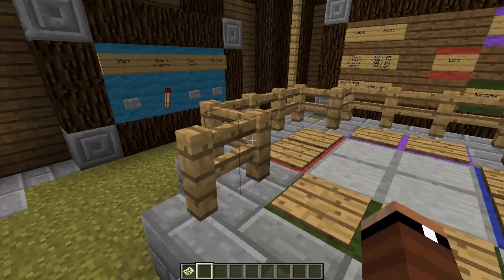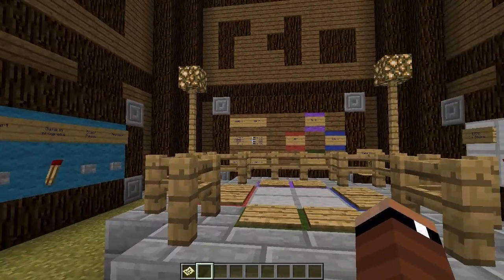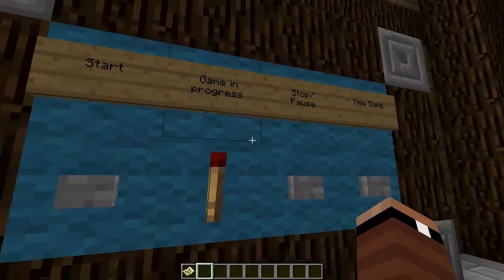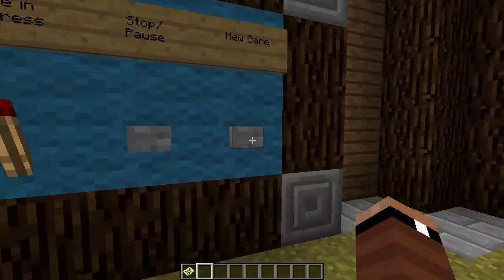Before we get started, let me go ahead and walk around the room and show you guys the controls, and then I'll show you the behind-the-scenes stuff and all of the crazy redstone involved with this entire build. Over here we have our buttons: Start, game in progress lights — when that's on the game is in progress — a stop/pause button, and a new game button.